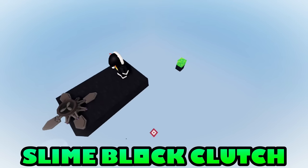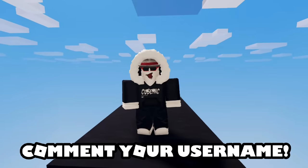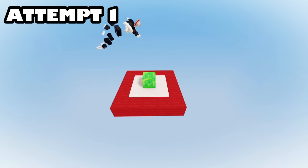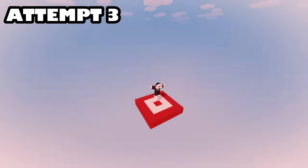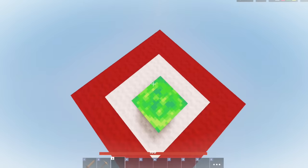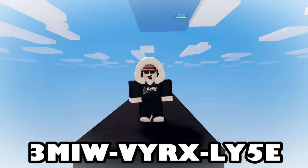This is what I call a slime block clutch: break the slime block and MLG on the target. A perfect combo of timing and reflexes. But every time I fail the clutch, I'll give a kit to someone in the comments. That's one kit. Now that was a fail. That's like three kits? And finally, after many attempts, it seems like a slime block clutch from this side is possible. If you want to try the clutch, here's the map code.